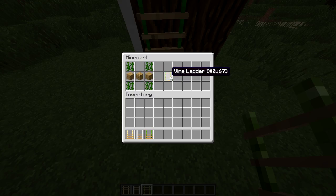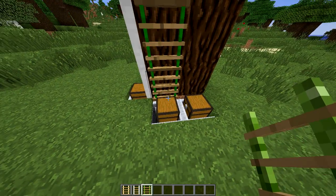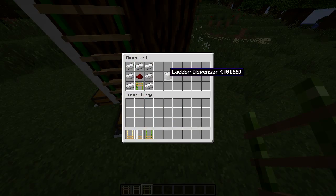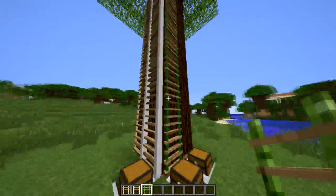This last item is actually really cool — it's called a ladder dispenser. The crafting recipe is seven iron, one redstone, and a vine ladder. Basically what this does — let me explain what it's for.